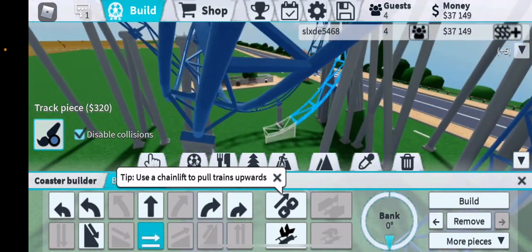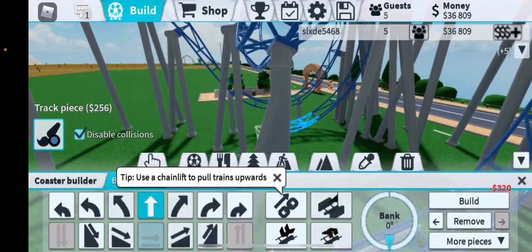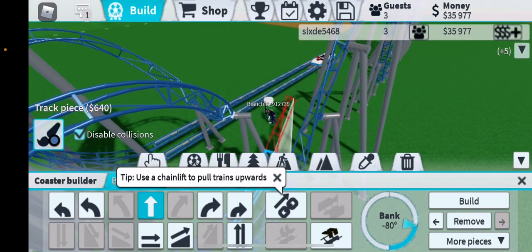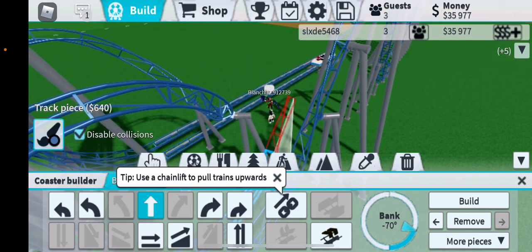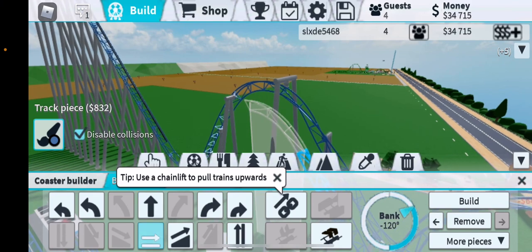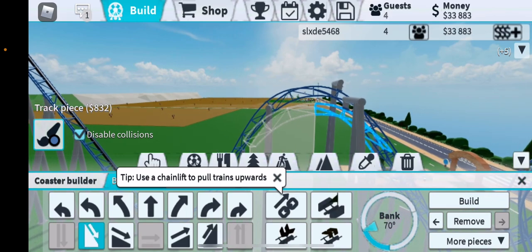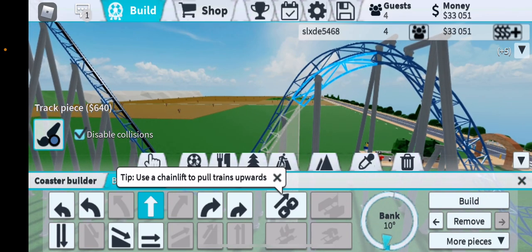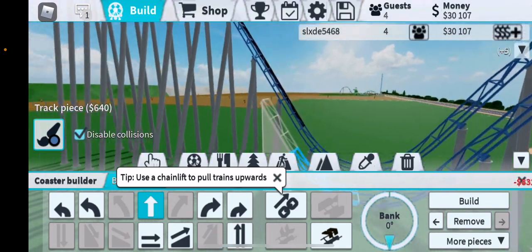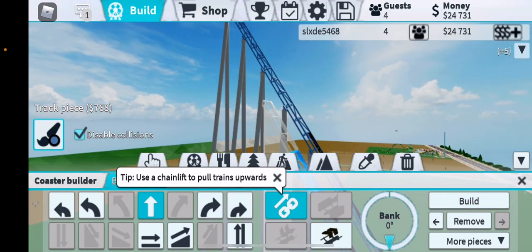Then do a half loop down. It doesn't matter if it's not the same length — you're still making the ride. Same process: do it until it turns red. Keep going until it turns red. Then do the same thing: add a chain lift and go up.